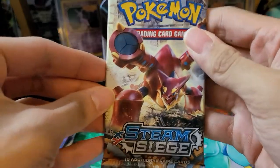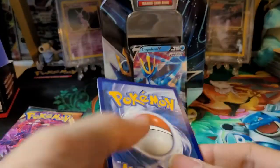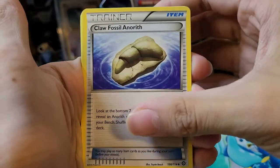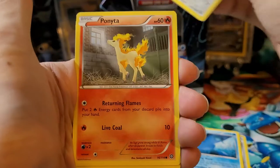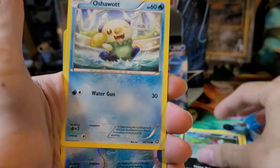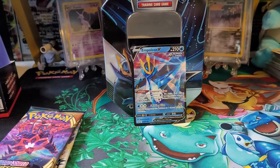Steam Siege — the least popular one. But I have pulled some secret rares from here so we have gotten hits from here before. Here is the code card, and Steam Siege XY — three to the front. We have a Clawitzer, Skiploom, Ninja Boy, Magician, Klefki, Ponyta, Pawniard, Oshawott. Reverse holo is a Shellos, which is a common. And the rare is a Volcanion non-holo. That's the first pack.